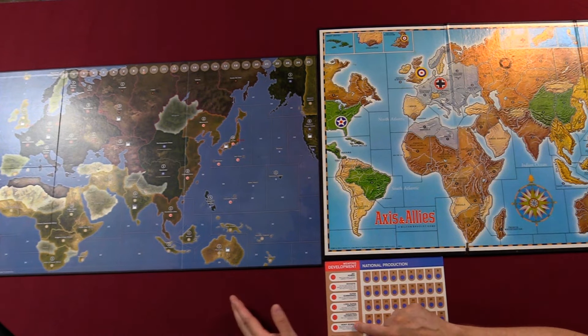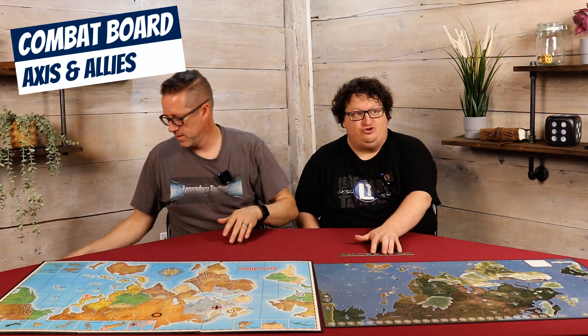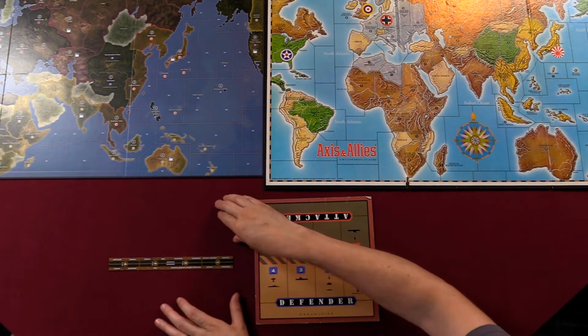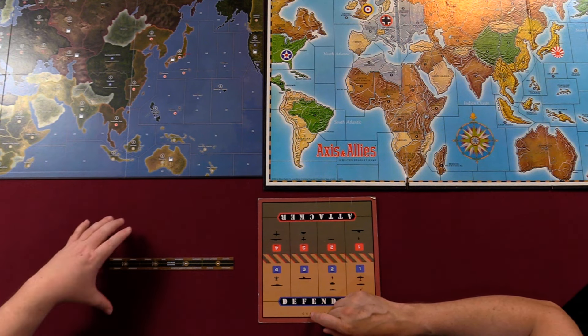There is no weapons development in the 1941 game. Instead, every unit starts with specialized built-in abilities, so there's asymmetry designed into the game rather than customization during play. For the attacker board, the old version has a large dedicated board with pictures to help you line up units, while the new version just uses a strip with words. The old version's combat board also has an extra piece you can use to track casualties. Which do you prefer?